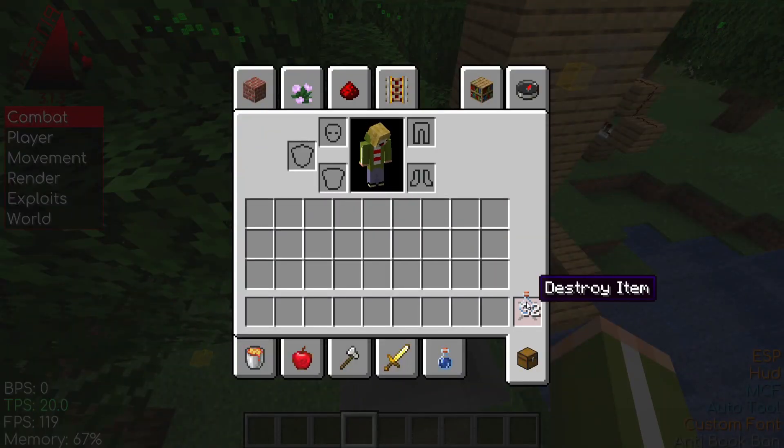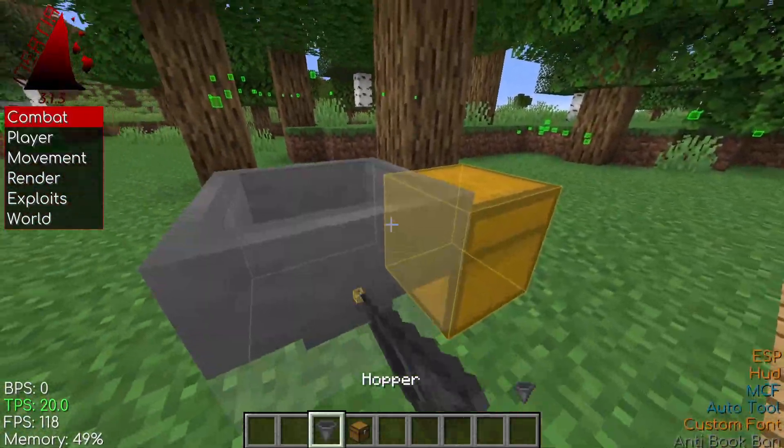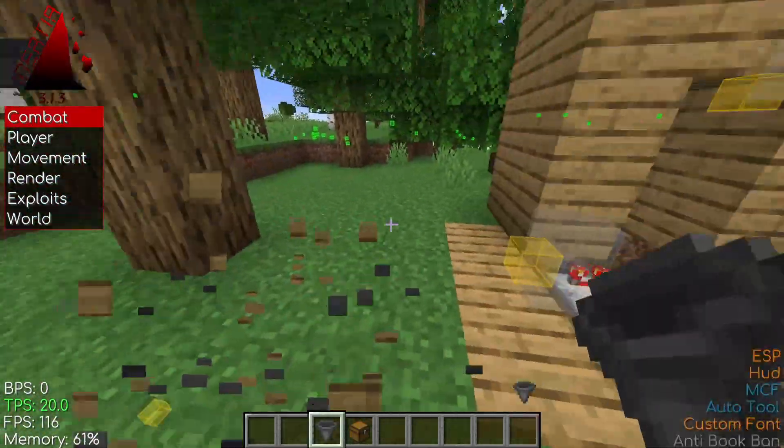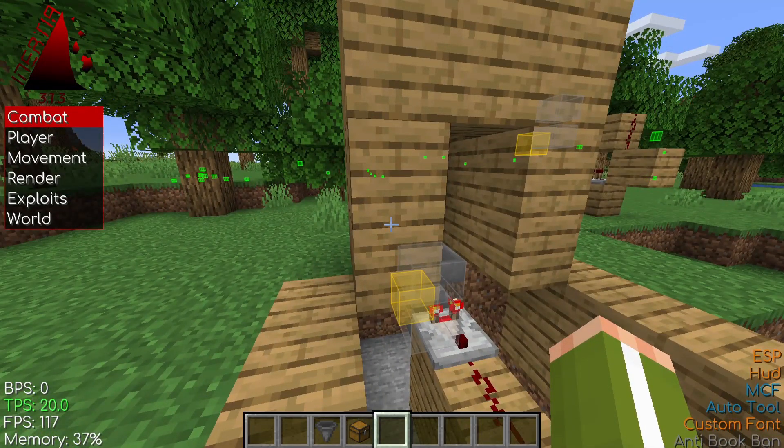It does have a pretty specific setup, but once you've got this you can just create a chest line going down and keep extending it so you can have a ton of double chests and be set to run your computer overnight with the script running.